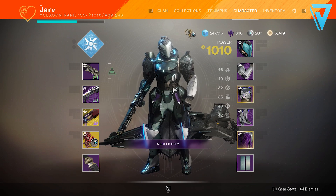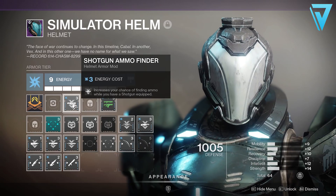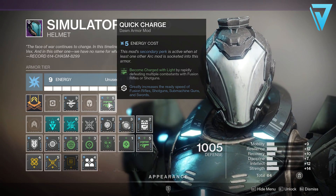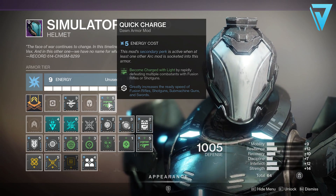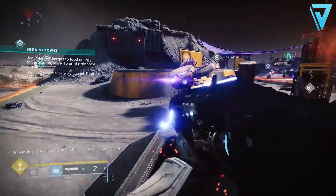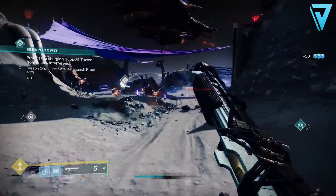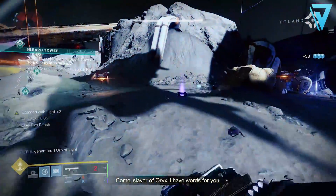Starting with the helmet — we've got a shotgun ammo finder mod attached to our arc helmet, which increases your chance of finding ammo while you have a shotgun equipped. We're running a triple shotgun loadout so you'll pretty much always have one in inventory anyway. We've also got Quick Charge — its main perk is that you become charged with light by rapidly defeating multiple combatants with fusion rifles or shotguns. Because we have an arc mod already slotted in the helmet, we also get the secondary perk, which greatly increases the ready speed of fusion rifles, shotguns, SMGs, and swords.